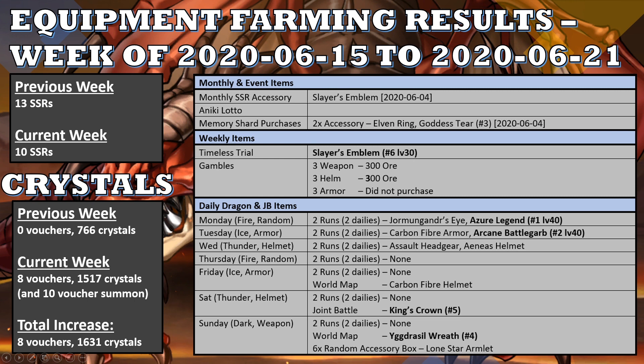Moving on to the SSR gear I farmed: from Timeless Trials last week I got another Slayer's Emblem, making my sixth Slayer's Emblem to level 30. I gambled three times on the weapons and got 300 ore, gambled three times on the helmet and also got 300 ore. I did not do any gambling on the armors as I don't have enough ore right now, especially since I'm focused on buying Epic Martial Spirits to upgrade existing gear.